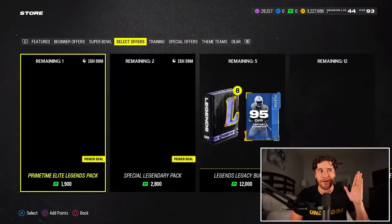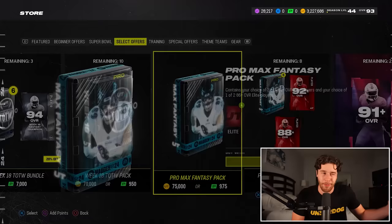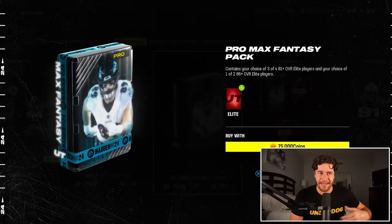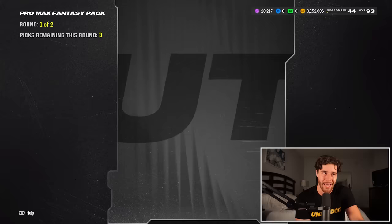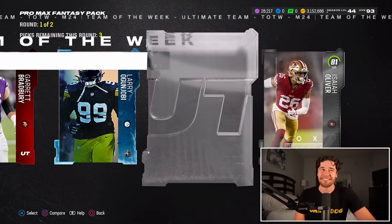Tip number eight — I'm probably going to make a full-length video on this tomorrow, so stay on the lookout. But I want to try out one pack in the store: the Pro Max Fantasy Pack. If you watched my video a couple of days ago, we pulled a 92 out of this very easily. It's 75,000 coins, and I'm interested to see if this makes coins or not. It seems like you've got a decent shot at pulling some higher overall cards.